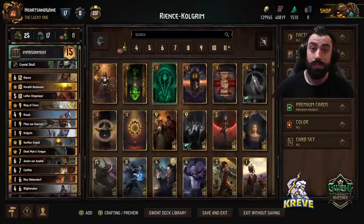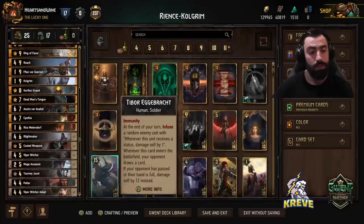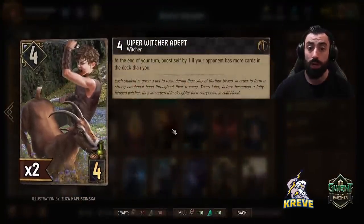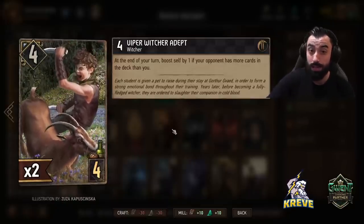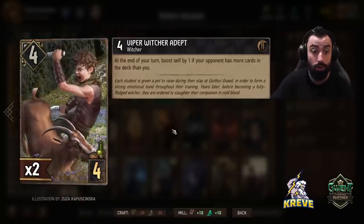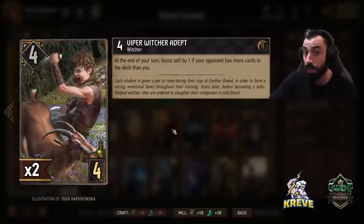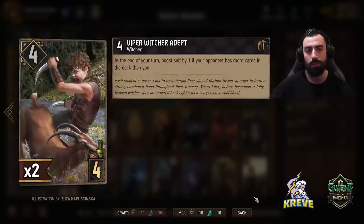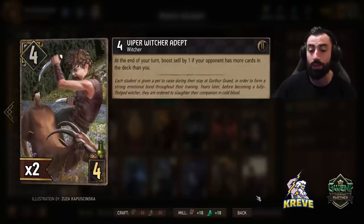I'm going to run you through this list bottom up, explain how best to play each card, when to play it during a match, and then we'll discuss how to execute the strategy. We have 2 Viper Witcher Depths in our list — at the end of your turn it boosts by 1 if your opponent has more cards in the deck than you. We will be placing cards in the opponent's deck through the following cards. Viper Witcher Depths fits in quite well at 4 provision cost. Play it either after thinning down your deck or after clogging the opponent. Do ensure you play 1 in round 1 to synergize with our stratagem.